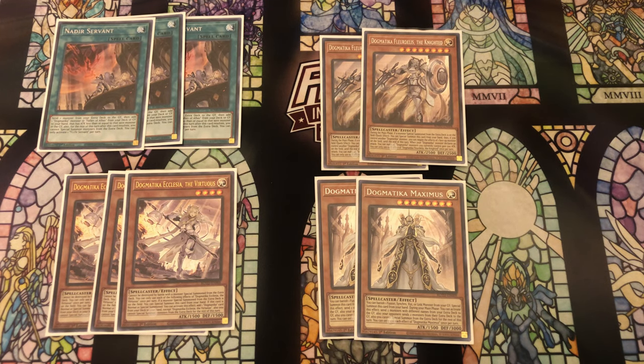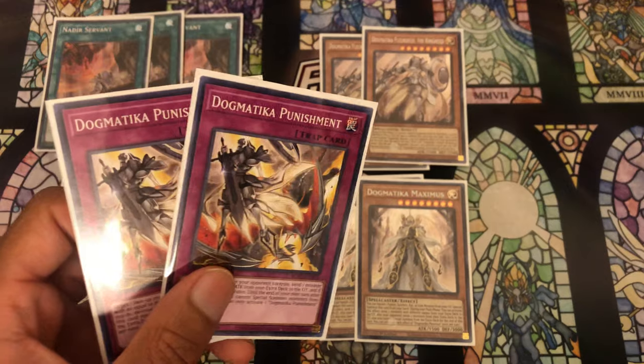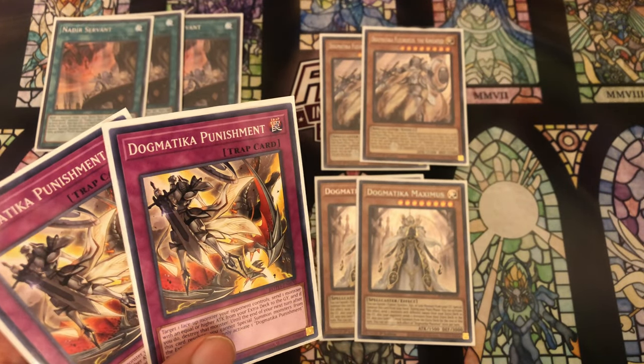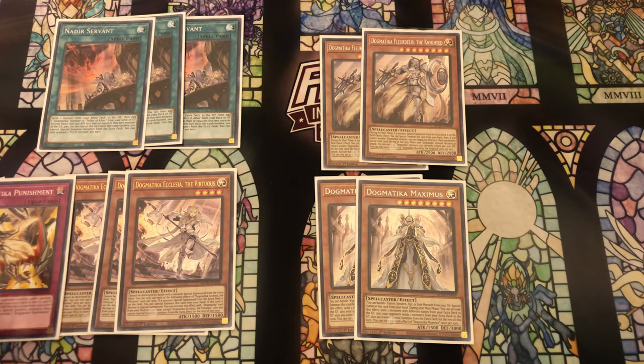The final Dogmatica cards are two copies of Punishment - just an insane trap card. Being able to destroy a card on your opponent's side of the field as well as dump an extra deck card is just so much value.